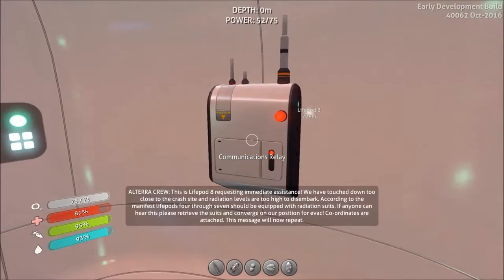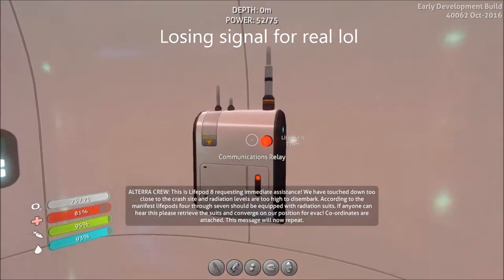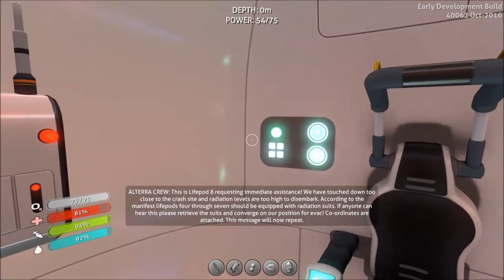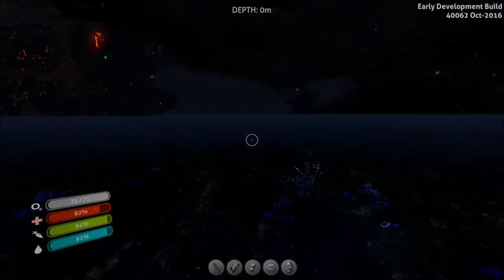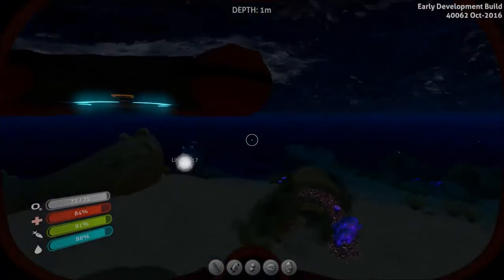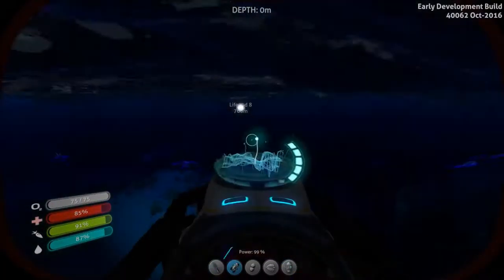A new relay message: 'Ultra crew, this is life pod eight — required assist. Touchdown crash site, radiation level according to the map seven — radiation!' We're back to look for life pod number eight — it's 760 meters away.